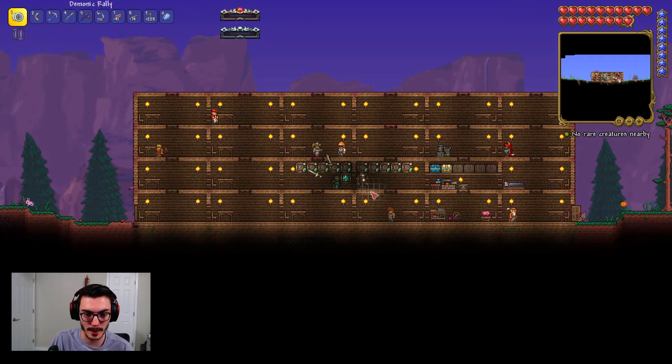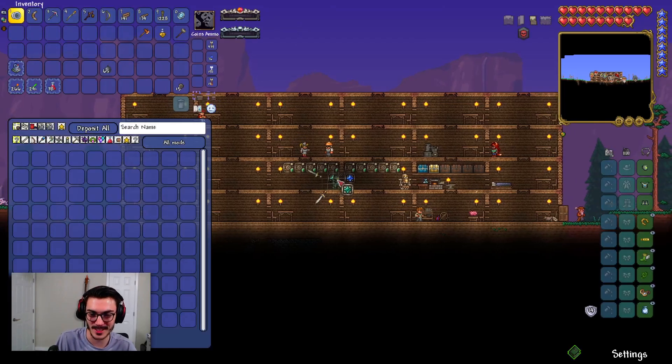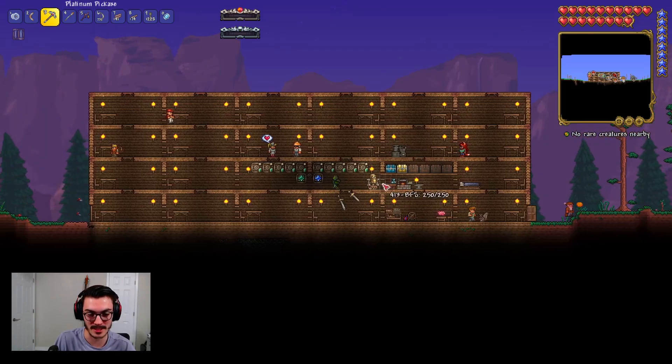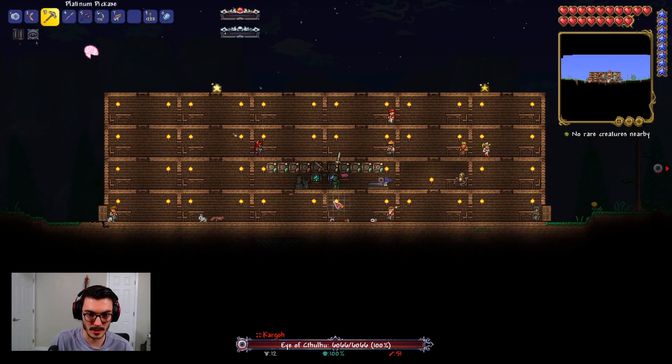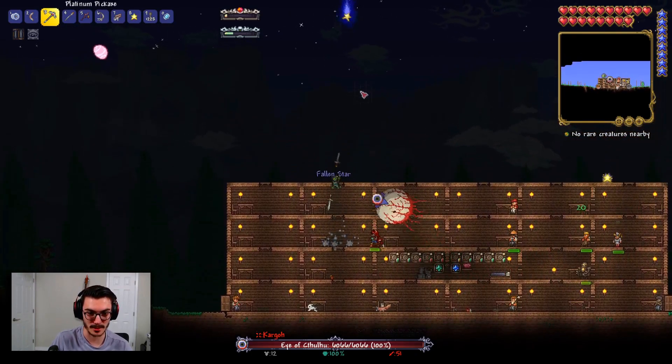We might have to rework this layout, but it's definitely going to get reworked. We now have storage units and can move all our stuff in here — done just like that, our crafting is done. And apparently we're taking on the Eye of Cthulhu again — we're gonna die, this is just what's going to happen today.